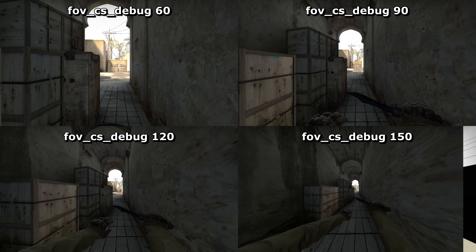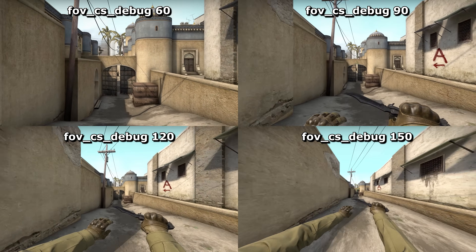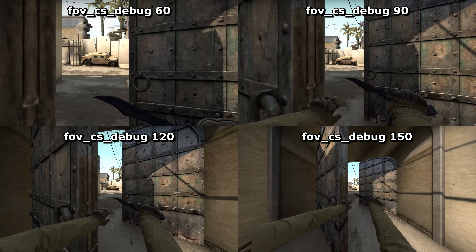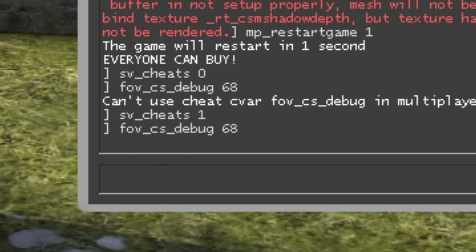And just for lols, use a value like 150 and you'll appear to run along at about 100 miles an hour, though it's strangely easy to control still since it's all just a trick — or an illusion if you prefer. But as I've already said, you need cheats to use this so it's not suitable for actually playing the game.